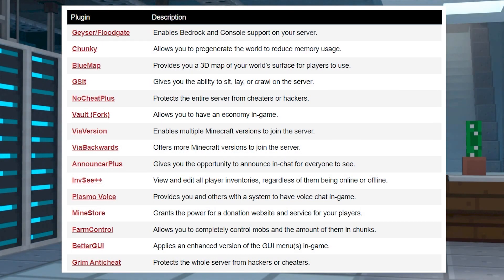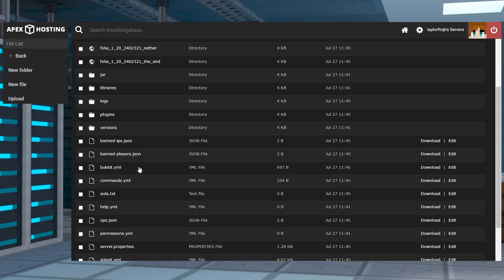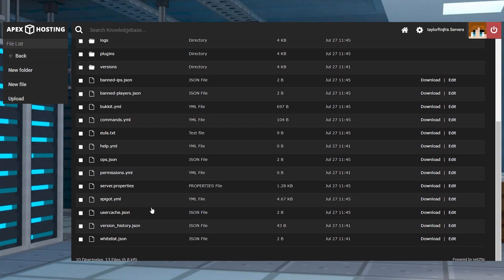On the other hand, Folia does come with some limitations. This is mainly noticed by the lack of plugins for it, since the design is incompatible with the majority of add-ons. Sadly, another problem is the lack of a specific config file for Folia, meaning you're only able to tweak Spigot, Bukkit, or Paper documents in the FTP panel. This might change as Folia is developed and updated, but for the time being, you're pretty limited.